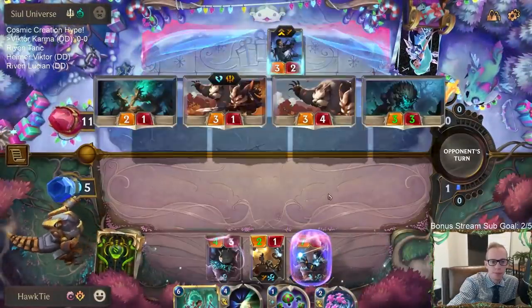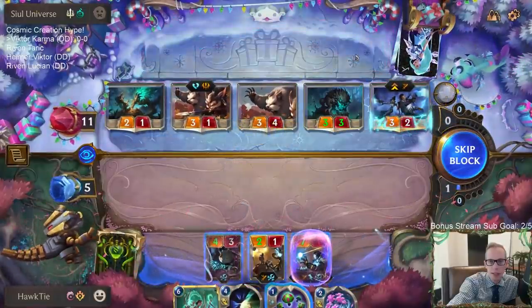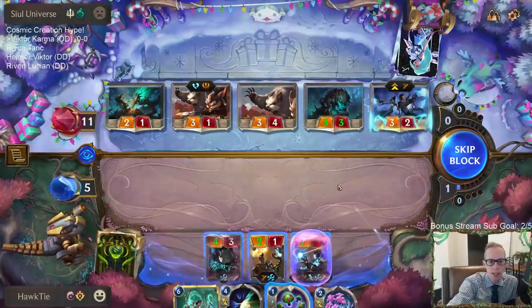Spell Shield — I had to kill their thing that could challenge my Victor and get Lifesteal.